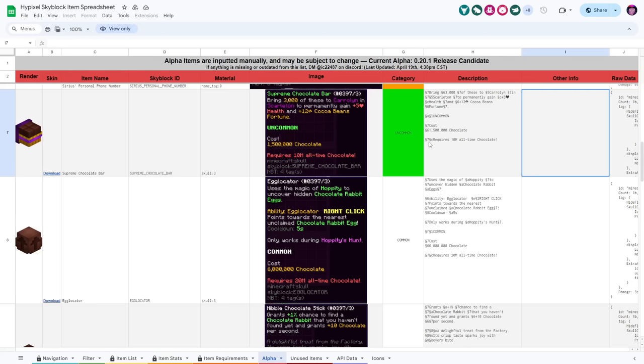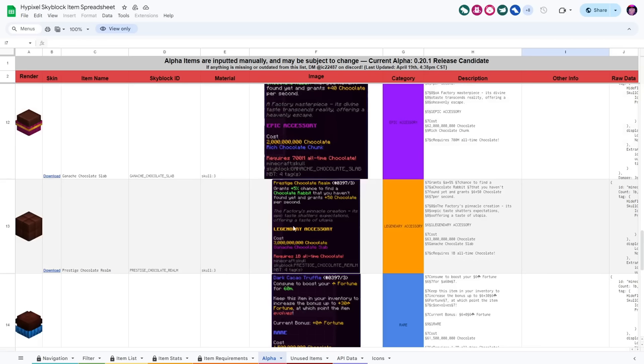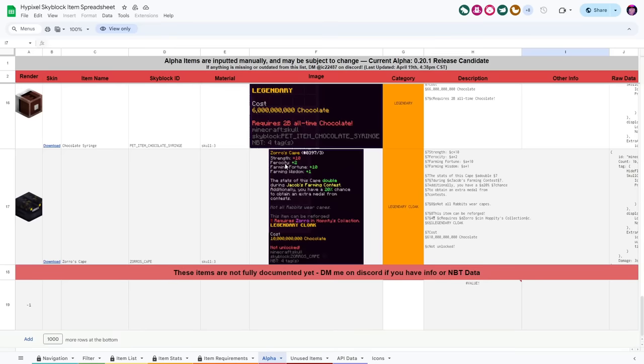You'll have to let me know what you think in the comments. Previously on the Alpha, there was a lot of content relating to the Chocolate Factory and Hopperty, and it looks like there are going to be some new accessories, along with new items — consumables granting Permanent Health and Cocoa Bean Fortune. There's an upgradable accessory purchasable with chocolate in the Chocolate Factory, upgradeable all the way to a legendary accessory and re-combobulated to Mythic. There's also more consumables — the Dark Cocoa Truffle, giving Permanent Fortune and Fortune for 60 minutes. There's an item to upgrade the Rabbit Pet to Mythic. We also have a new piece of equipment, the Zoro's Cape: plus 10 Strength, plus 2 Ferocity, plus 10 Farming Fortune, plus 1 Farming Wisdom, doubled in Jacob's Farming Contest, and giving an extra chance to obtain an extra medal.